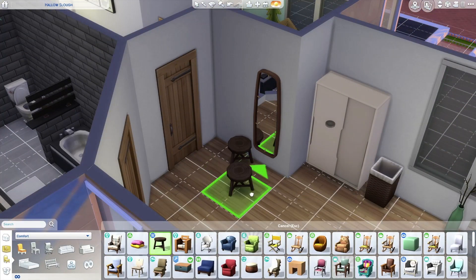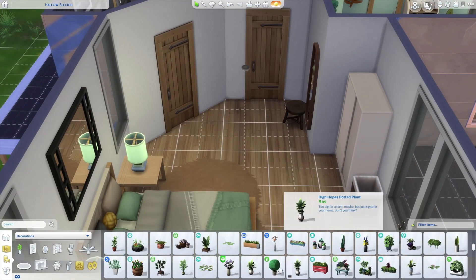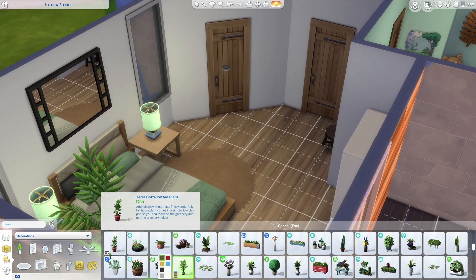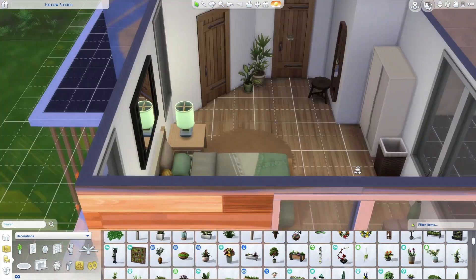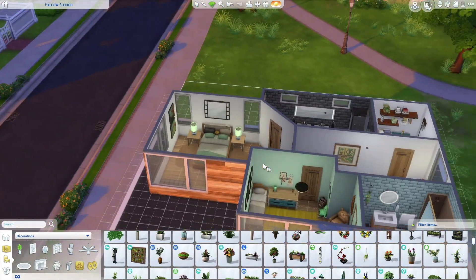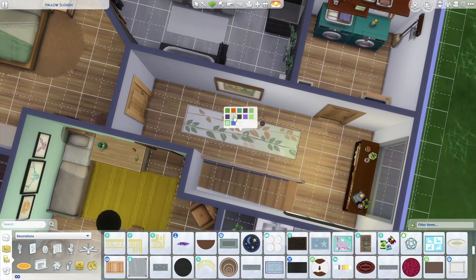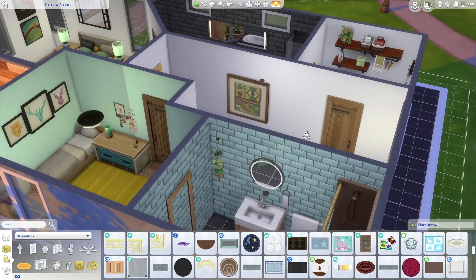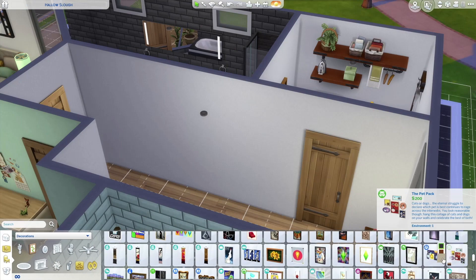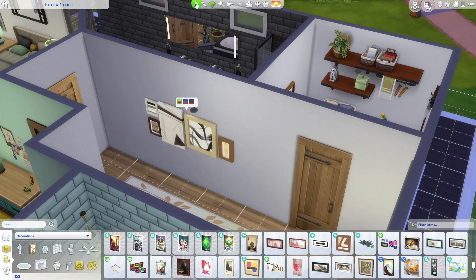In this room I add a little stool by the mirror and a couple of plants — in an eco home you have to have as many plants as possible and put them everywhere. Here I am changing that rug to something — it's not perfect, but a little better, I think. And I changed the artwork to that as well.